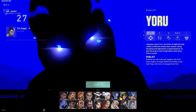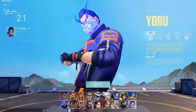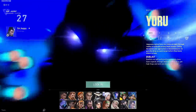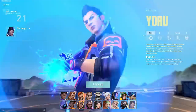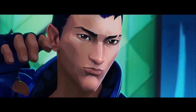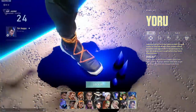Moving on now is going to be Yoru. Just like KO, you don't really need to say much to know that his Agent Select screen is just amazing. Starting off with the glow in his eyes as he tears open a rift in reality, steps through, and then just closes behind him. The mask goes away, a bright light shines in his hands, and it just looks like whatever he's holding in his hand is just immense power. Yoru by himself is just one of the coolest characters in Valorant, and it just gets topped off so well with this god tier Agent Select screen.